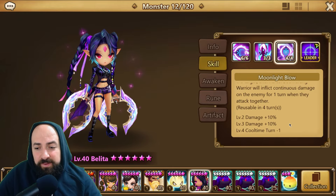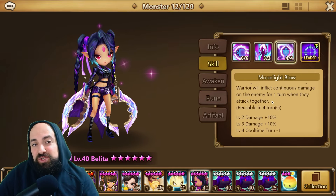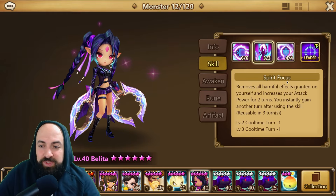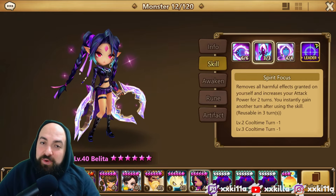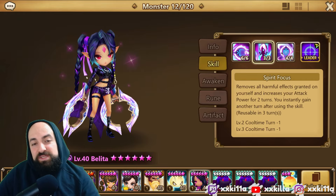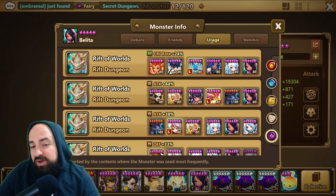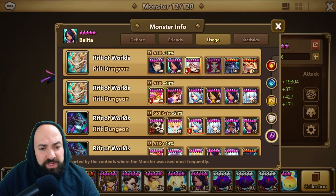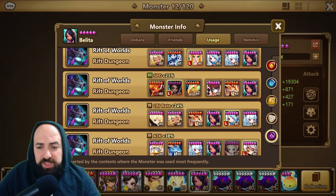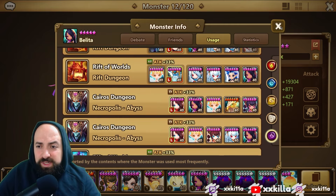Skill 3, Moonlight Blow, attacks an enemy target two times to replace all beneficial effects with continuous damage, and decreases the target's HP by 5% for each continuous damage effect on the target. The Boomerang Warrior will also inflict continuous damage for one turn when attacking together. This skill goes to a four-turn cooldown with skill-ups, but since you take an extra turn from skill 2, it's effectively about a three-turn cooldown. She's great against Vigo and for Rift Beast.